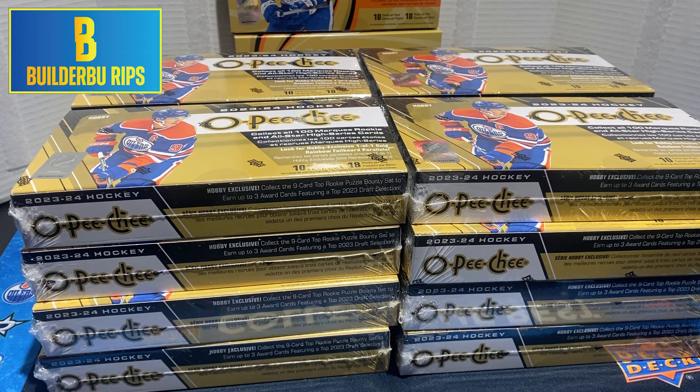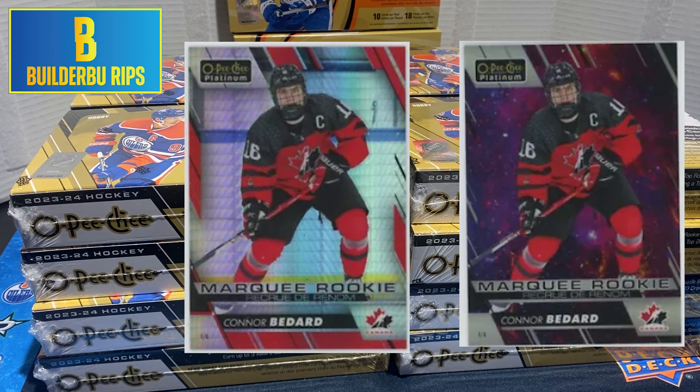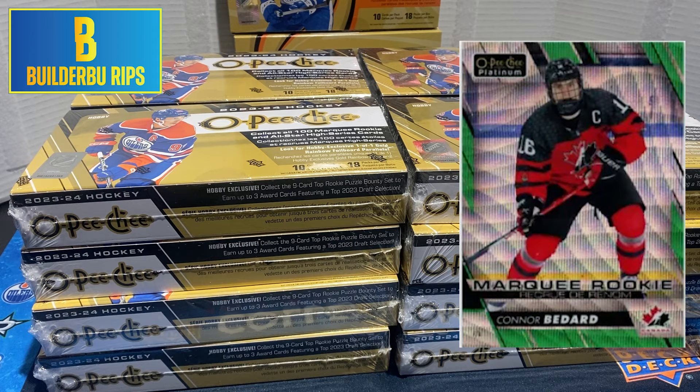Then there's the 23-24 OPC Platinum Previews, and there are tons of different parallels for that — similar to OPC Premium. You've got your rainbows, blue tracks, violet pixels, matte pink, cosmic, red prism, seismic gold, orange checkers, emerald surge, and golden treasures 1-of-1. Wouldn't that be something?